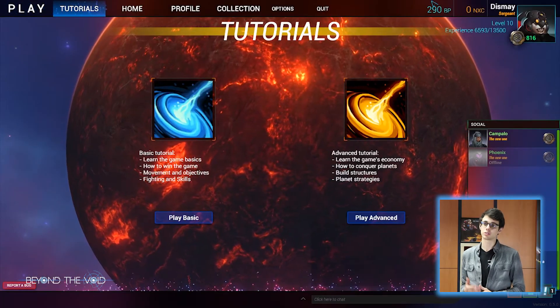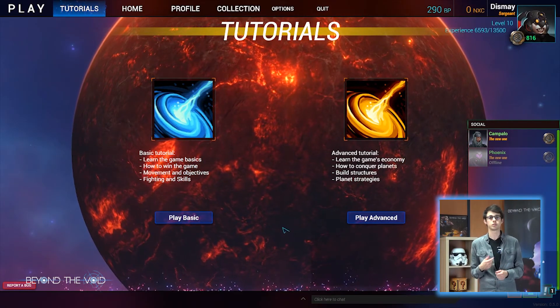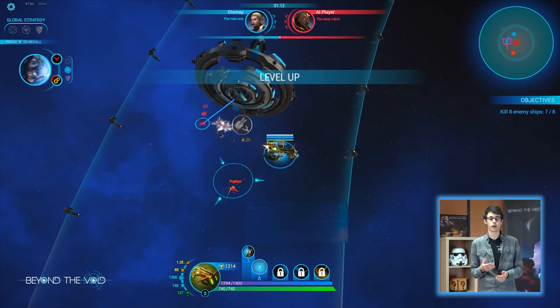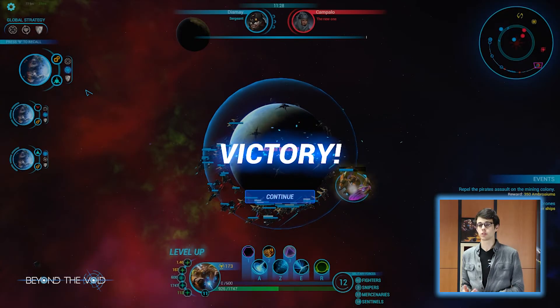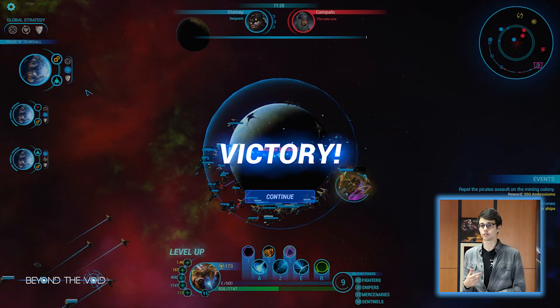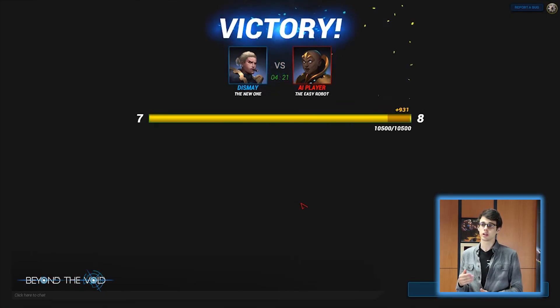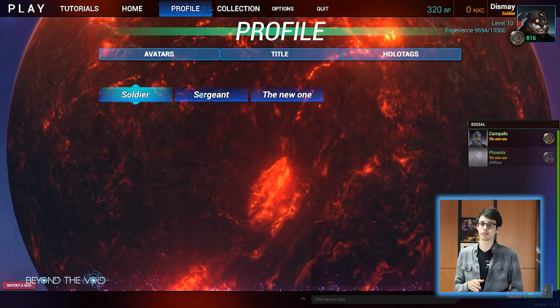In this new patch, there are also many changes regarding user experience. An important thing is that we reworked the basic tutorial, and it should be an improved experience for new players. We also released the advanced tutorial for explaining the planetary strategy. In addition, we added player level to the game, so at the end of all games you will gain experience points and extra battle points when you level up. You will also receive titles every 10 levels.